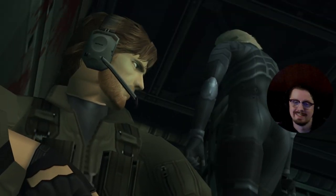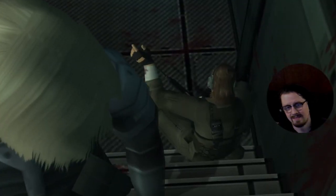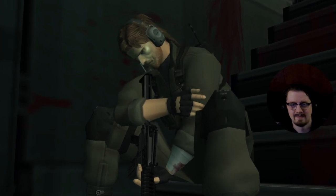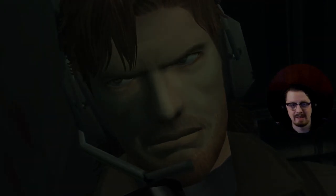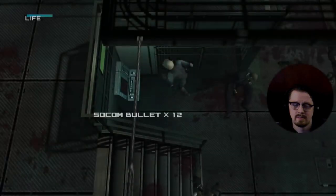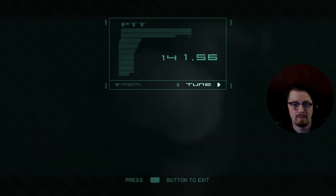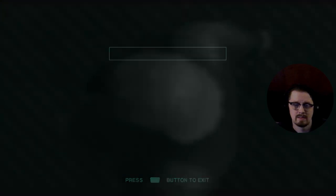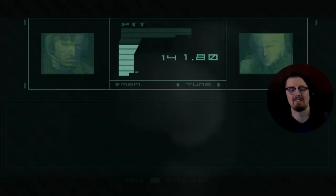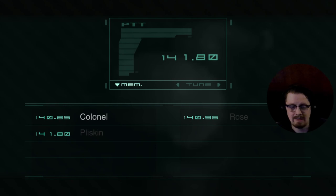You're not supposed to tell people that — it's a top secret mission. The game is screaming at you that he's Snake. I'm mad at myself retroactively for not realizing. Okay, so first we're gonna get this node. Now we're gonna call Plisken so that his number goes into our codec — 141.80. I hit circle because that's what it was in the original game, but it's actually X in this version.